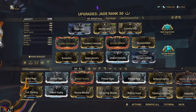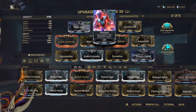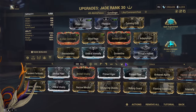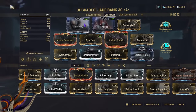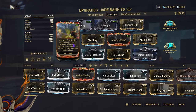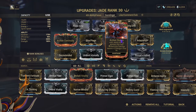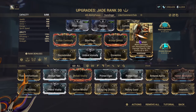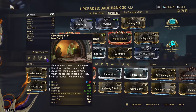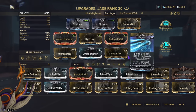Now let's cover the gunslinger build. We're using Pistol Amp in case we need to go into Glory on High, and Boreal's Hatred as a get-out-of-jail card. You can use Archon Continuity or Primed Continuity per preference, Blind Rage, Archon Stretch — in case you use a pet that does electricity damage you get free energy — and Adaptation for whenever we're not flying.